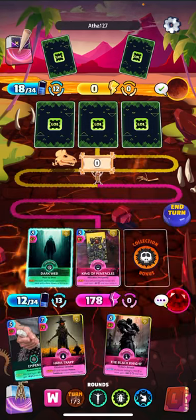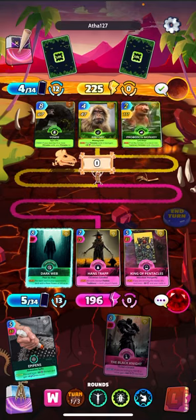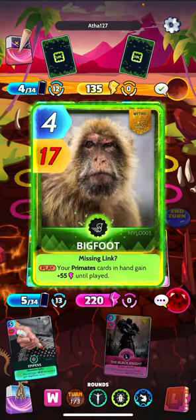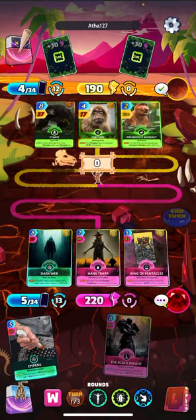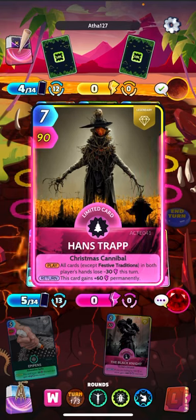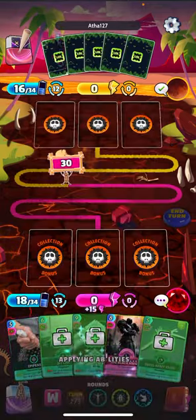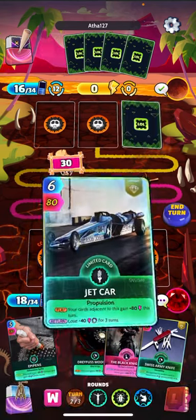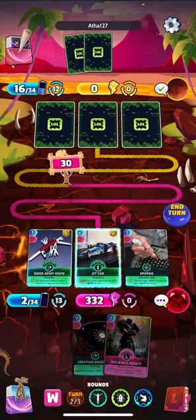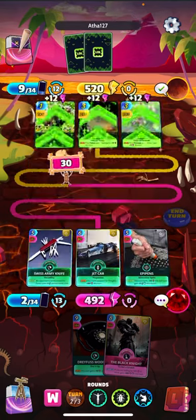Let's get Hans down. Nice plus 12 from Dark Web. There's a good Bigfoot — he hit three. Off to a little lead again. That should be a pretty big turn for us — but opponent had a good turn though, 520. Make that 550. We've got a little catching up to do now.